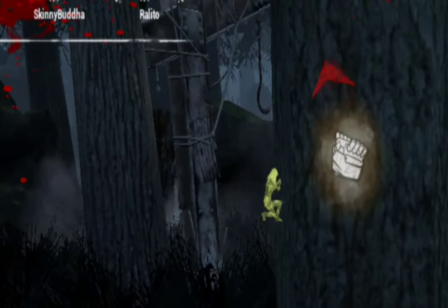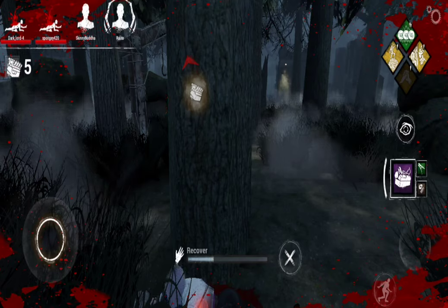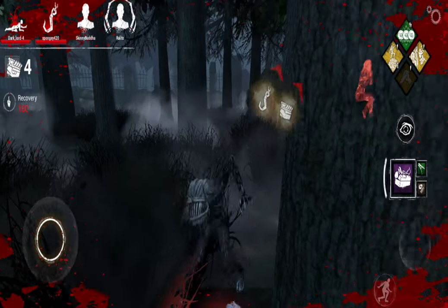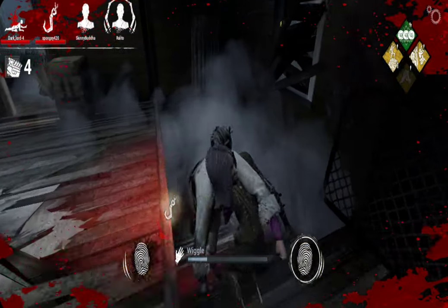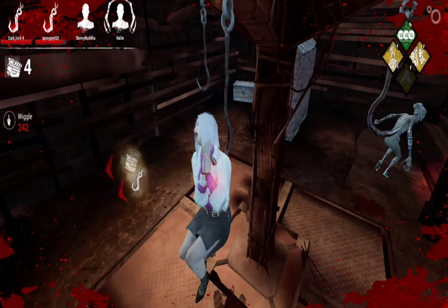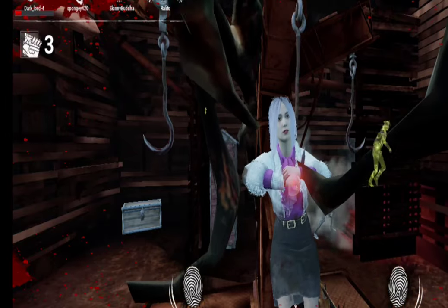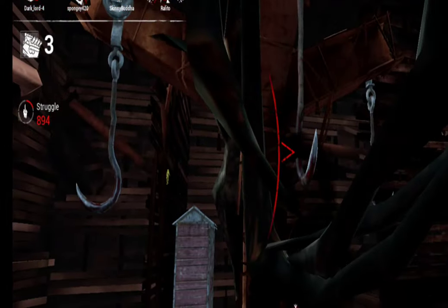Get off the gen! Get off the gen! Dang it. They got you on the gen. Wow. Sorry about that, I didn't realize someone was over there. Wiggle! I will wiggle. You will not put me down in the basement. Wiggling didn't work, boys and girls. It didn't work at all.